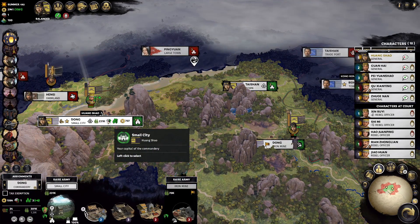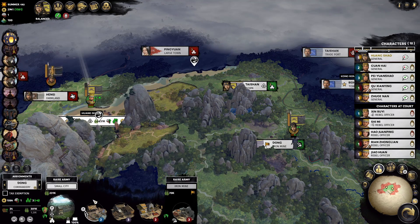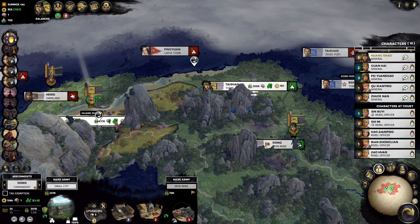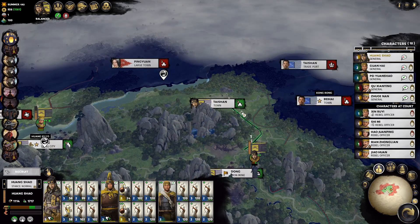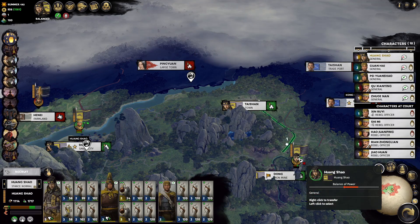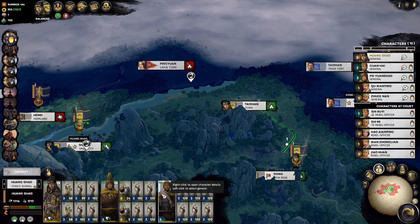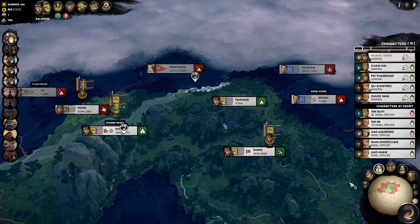We have a little bit of cash finally. More food and commerce income here — this building has the most discount, so it's most efficient to build here. We'll wait to build up Taishan once Dong becomes pretty much fully built. We didn't get any new characters. Do we need a third general here? If we can get another healer, I'd want to put him in that army. But we don't have one that's decent, so we're just going to continue.